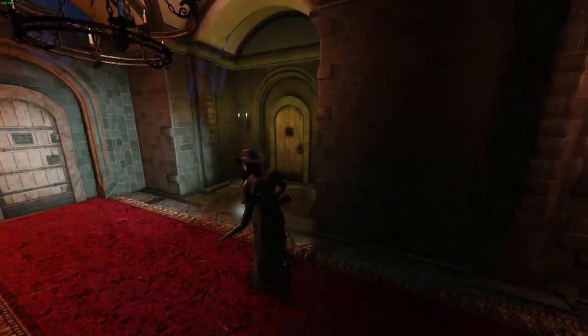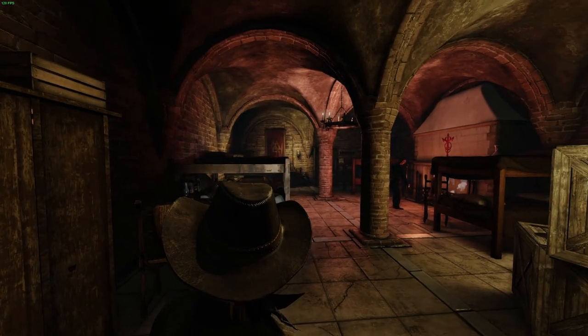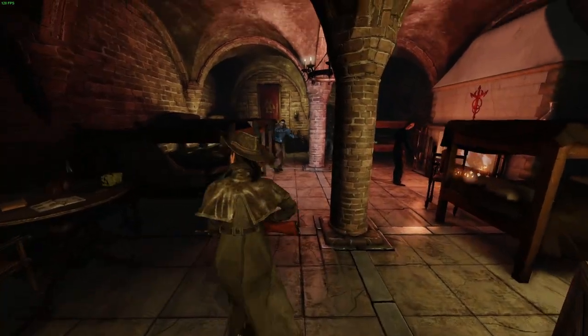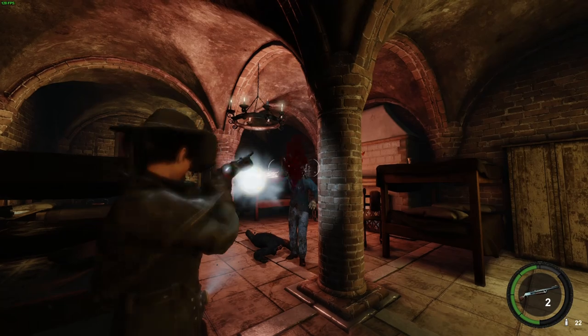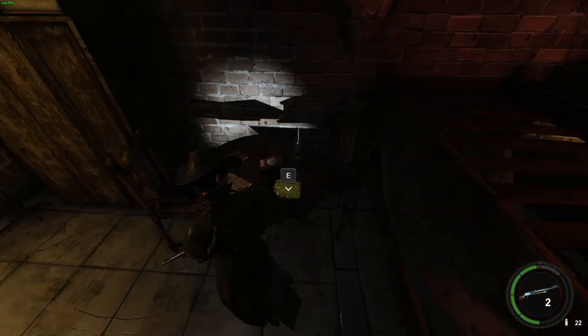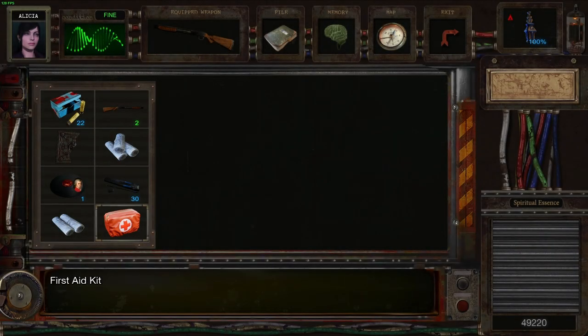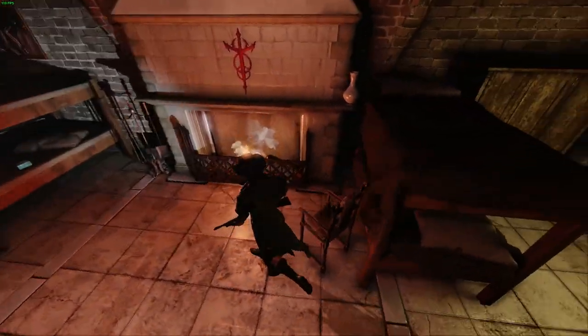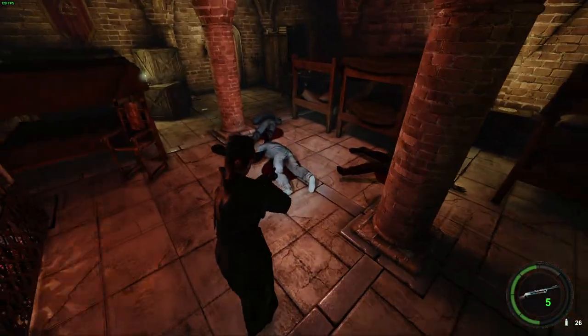I'm guessing this is for this door — it is. So what the hell is through here? Another zombie. Lots of zombies. Feels like a humongous waste to use that on these guys, but that's all we have at the moment. Shells — okay, wasn't a total waste then, I suppose.